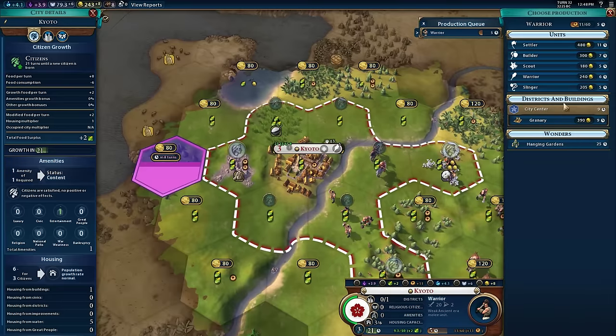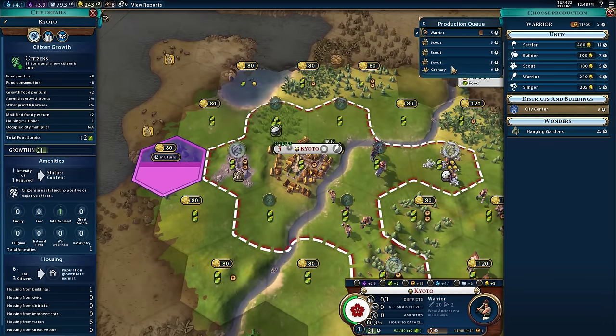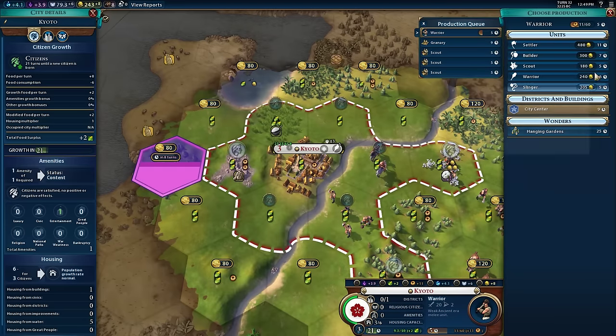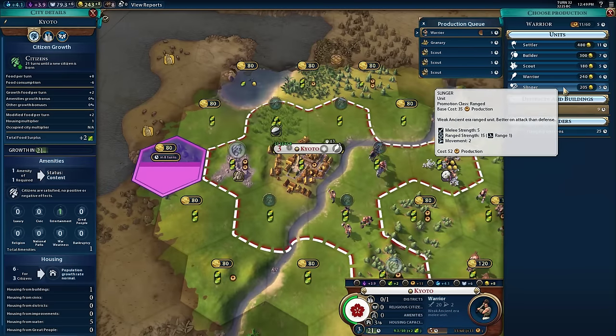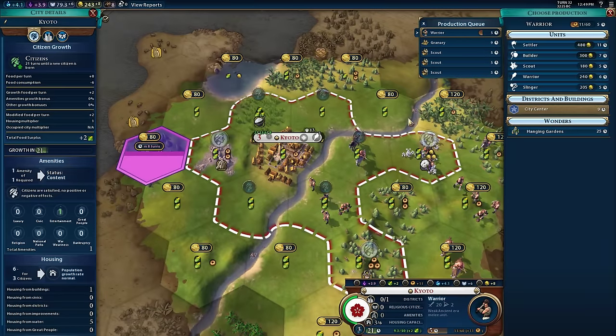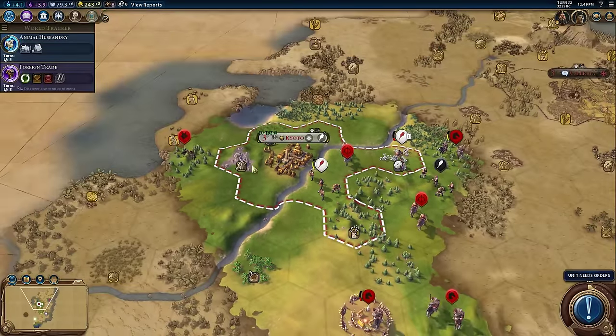We also get a Civ 5 style building screen, which includes a queue. You can drag to reorder the building queue, which is really fantastic. We get the buy button right here. You'll notice there are no longer separate buttons for tile buying mode, unit buying mode, or faith buying mode — you get the one unified view right away. There's no reason you should have to hit a button to go purchase a tile. Much, much, much better city screen.